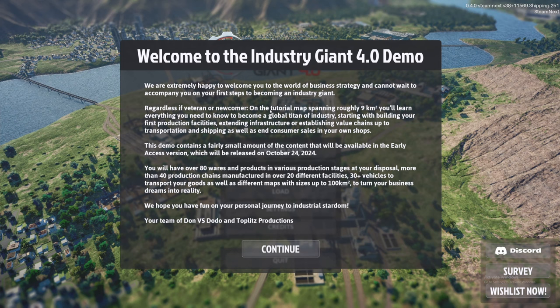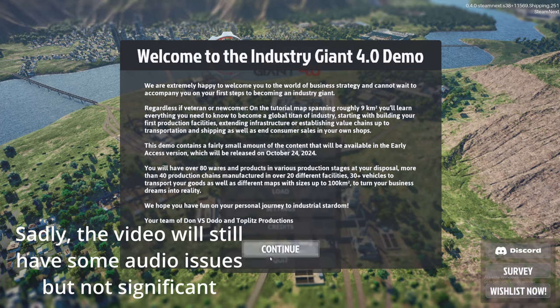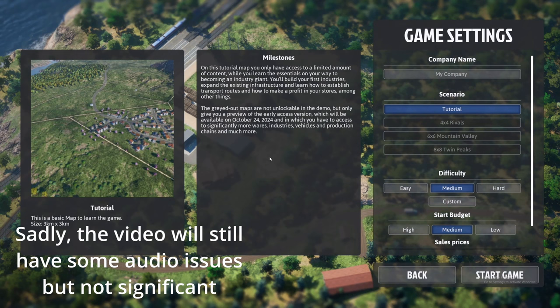Since this is just the demo, the maps are smaller and there is a very limited tutorial with only around three production chains available. The game will be fully available on October 24, about a week and a half from now. I had to redo this because the audio on my first recording was not good. Let's go with JK Logistics as our company name.